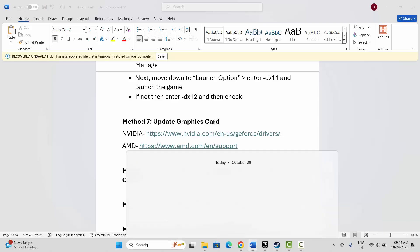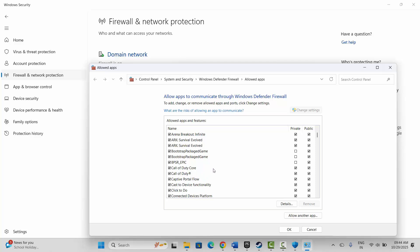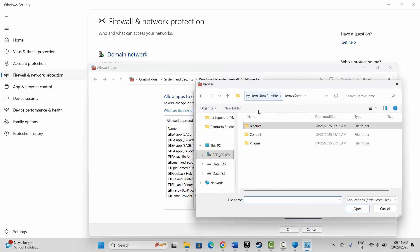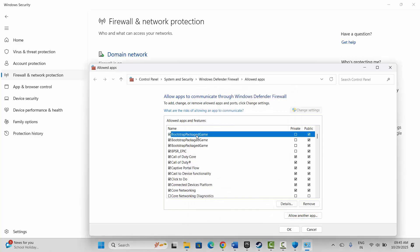The next step is to allow the game through the firewall. Go to Windows search, search for Windows Security, click on Firewall and Network Protection, then 'Allow an app through firewall.' Click on Change Settings and check if the game is listed. If the game is not listed, go to 'Allow another app,' click Browse, and navigate to the game folder where your game is installed. Add the game launcher to the list.